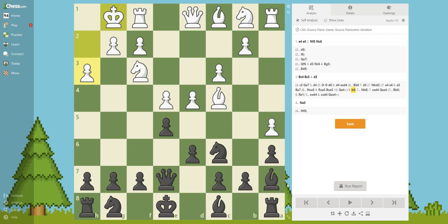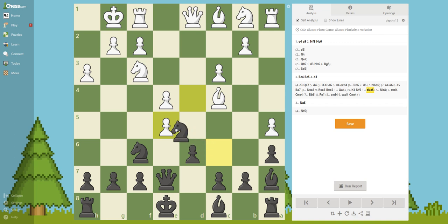The next move for Black: it is Knight F6, developing another piece and attacking this pawn. He plays takes here. What do you think we should do? Take with the knight. Taking with the knight is better because we are putting the knight in the center and also attacking these pieces. It takes.